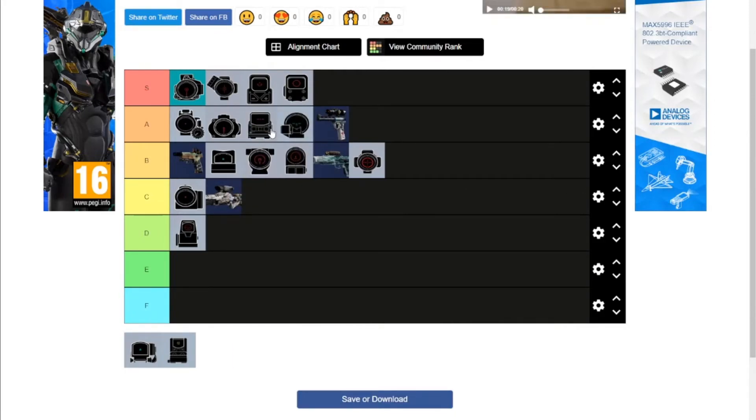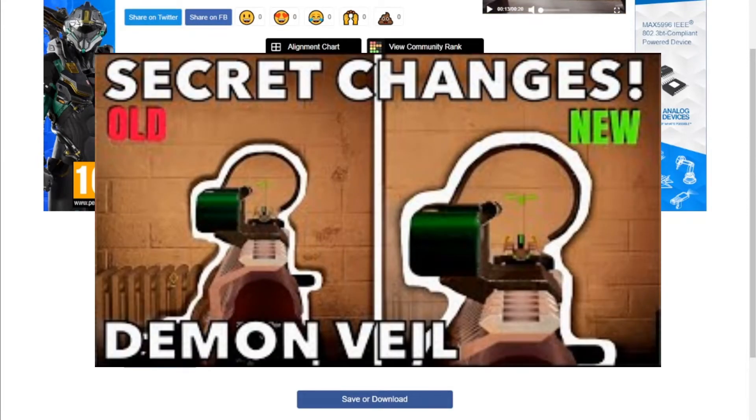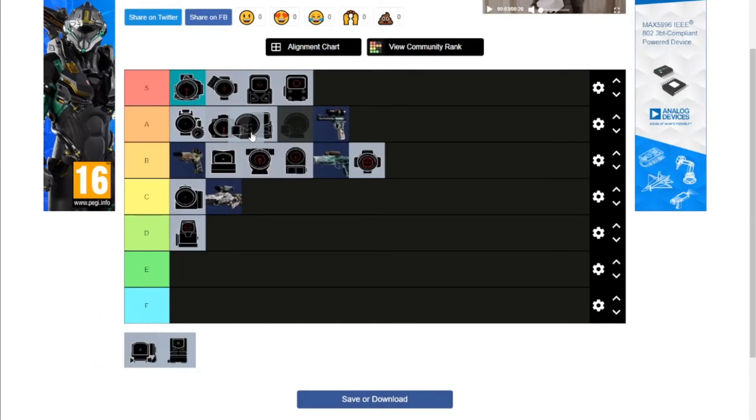Russian Reflex — A tier. The reticle's kind of weird. They changed how close your character holds it to their face a few seasons back when they put it on every weapon. Probably better than the Cybertruck Holo, probably better than the old ACOG in my opinion. A lot of people would put this one in S tier, so I guess this is my controversial pick that might go in the thumbnail.